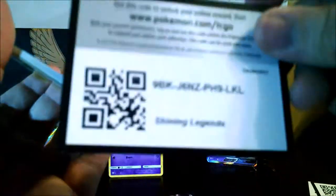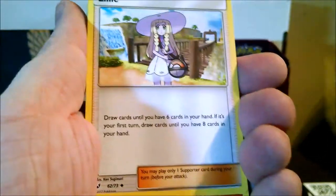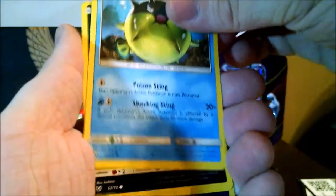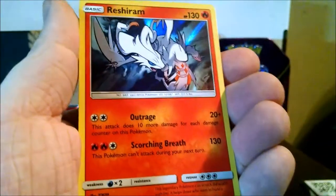Another code. Metal Energy, Lily, Volcarona, Golurk, Creepy Jynx, Shroomish, Minun, Qwilfish, Zorua, Reverse Holo Psychic Energy — always love the reverse holos — and Reshiram.